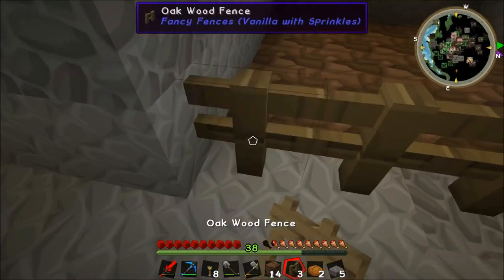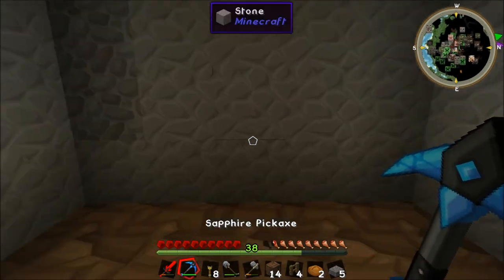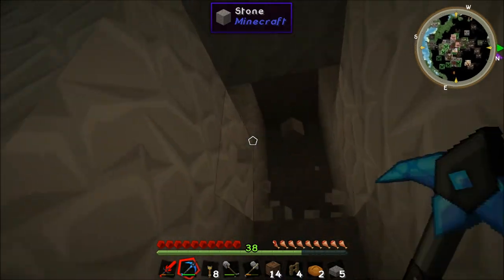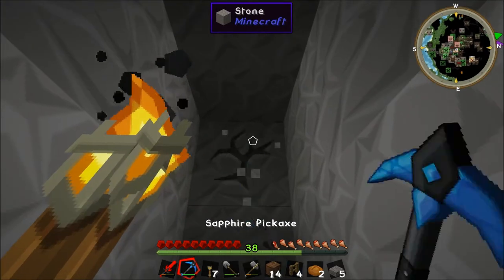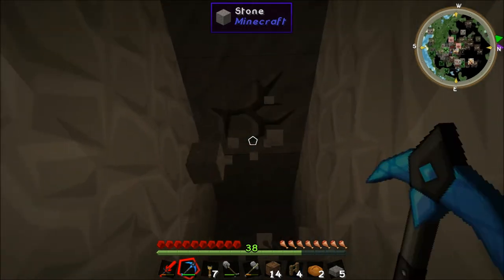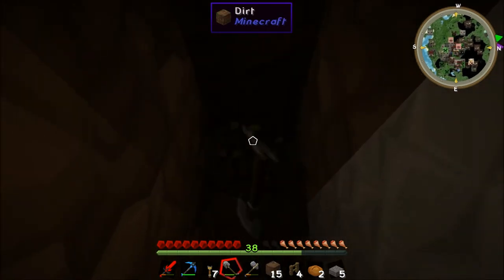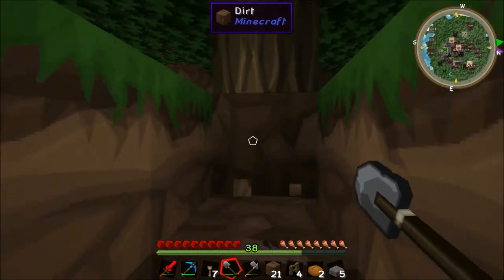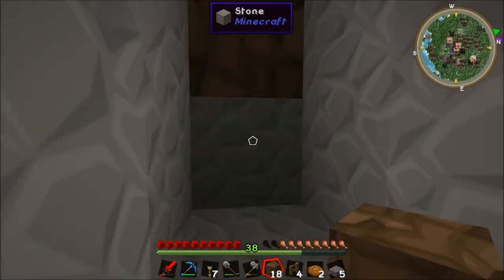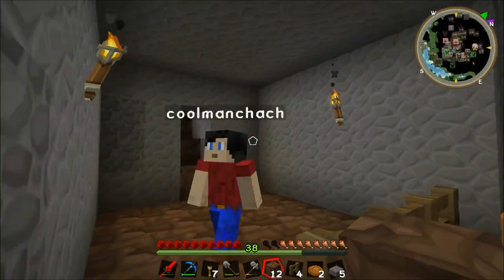Okay, there we go — sheep pen looking pretty fine. We do need to get some grass though — we need to grass it up. How do you get grass? You have to connect the grass to the outside. There has to be a light level as well — light level 9, which we've pretty much achieved already.